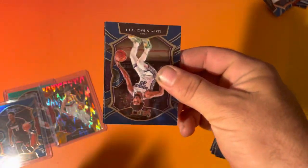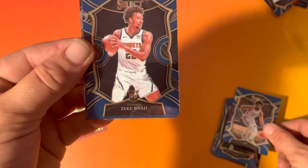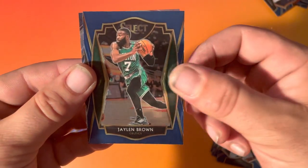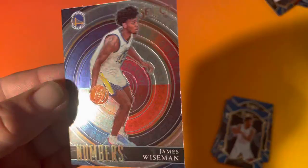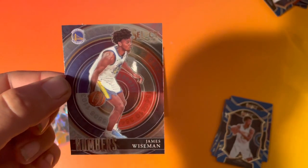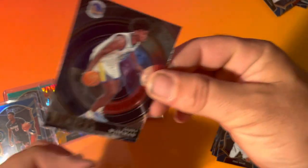Next pack: Marvin Bagley the Third, Zeke Najee, Jaylen Brown, and a Numbers Wiseman rookie — nice. Nice Wiseman insert.